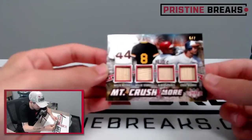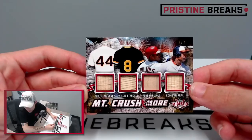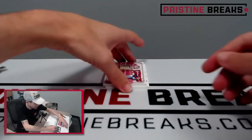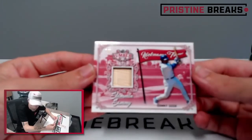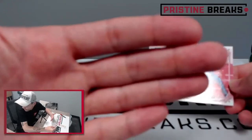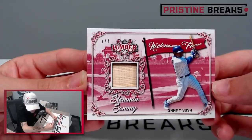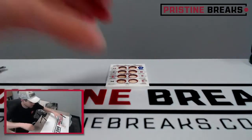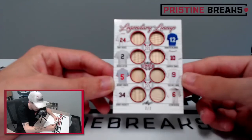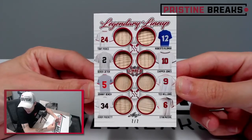Mount Crushmore, 6 of 7, is going to Lee E, spot one. Two cards to go - nickname fame, 7 of 7, Slammin' Sammy Sosa - that one's going to Ryan P, spot number two. And our last card of this break, our legendary lineup, 7 of 7 - Tony Perez, Roberto Alomar, Chipper Jones, Derek Jeter, Johnny Bench, Ted Williams, Kirby Puckett, Stan Musial - that's going to Scott L, spot number one. Nice hit, Scott.